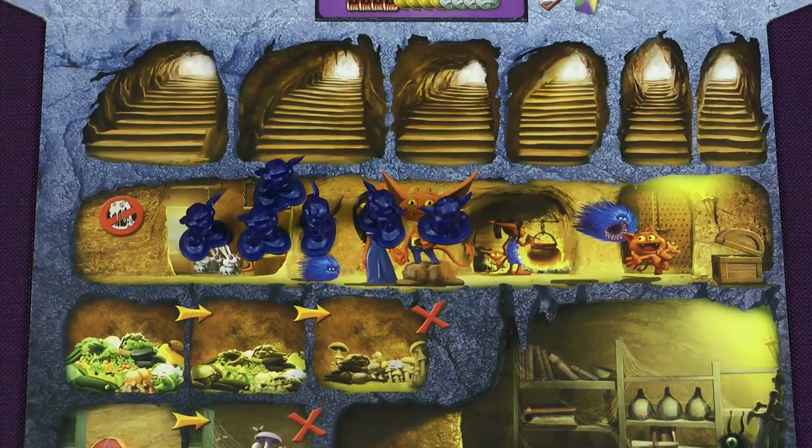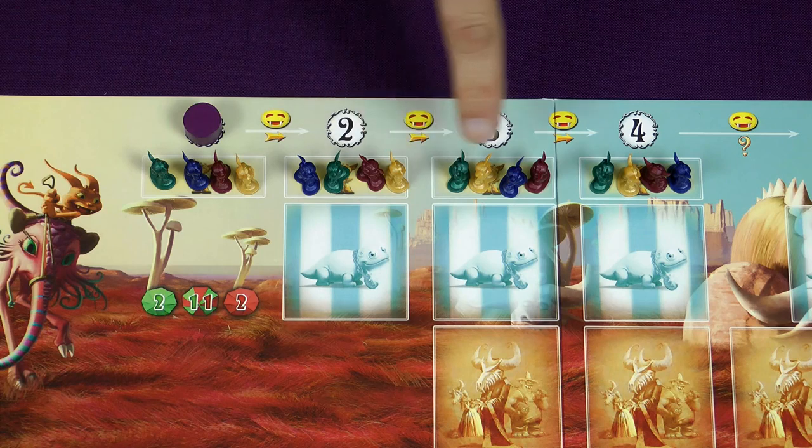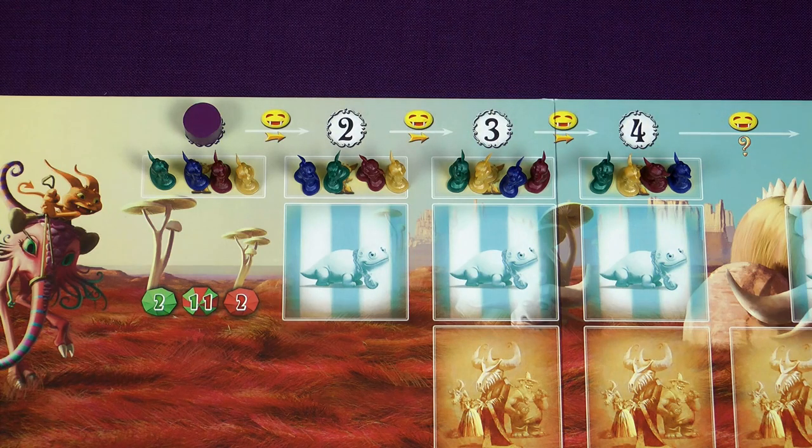Place 6 of your imps on your burrow board in the imp quarters, and also place 2 gold here, which is the starting money you have. The remaining 4 imps of each player are placed on the progress board, one in each of the spaces as shown. These are your distant relatives, eager to join the family business — you can get these during the game.